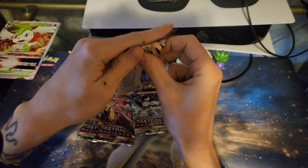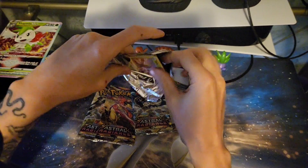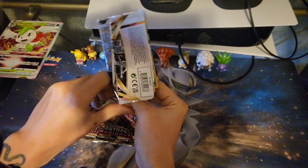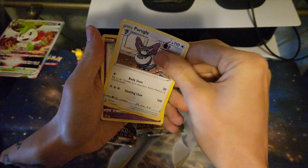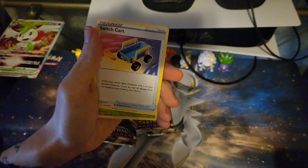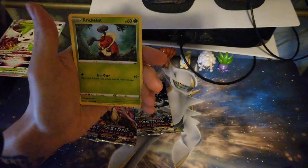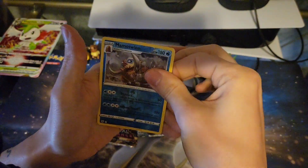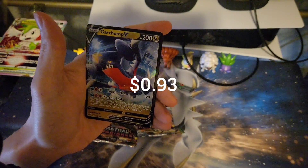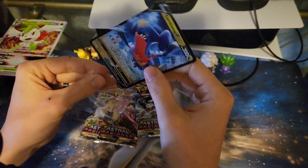Let's see if we can get anything out of Astral Radiance today. There are some Alternative Arts in Astral Radiance I wouldn't mind getting, and a couple of trainers I still need that would be pretty sweet. It's actually been a hot minute since I've opened Astral Radiance. Combi — nothing in the Trainer — and Garchomp V. Not terrible, something at least.